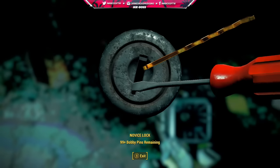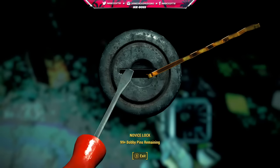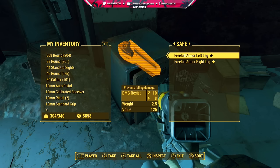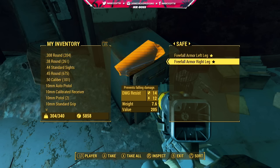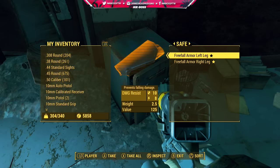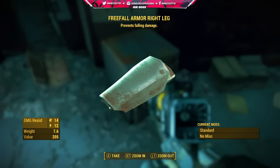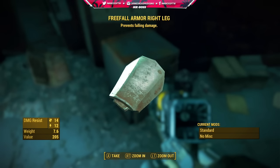Hey, how's it going guys, Mr. Boss for the winner, and in today's Fallout 4 video, I'm going to be showing you guys how you can get a pair of legendary pieces of armor. This is going to be one of the craziest videos I've ever done, because the armor and reward we're going to be getting at the end of this video is the freefall armor for your legs, which totally prevents falling damage. This is some sick legendary armor, probably the rarest in the game, maybe one of the hardest to get, and I'm going to be showing you guys how it's done in this video.